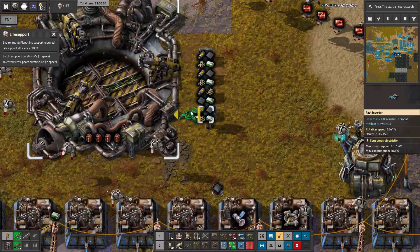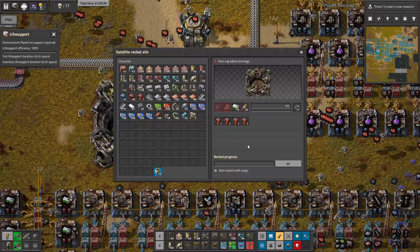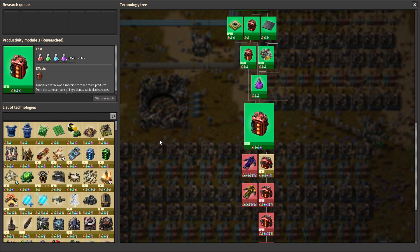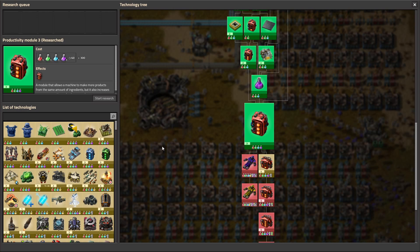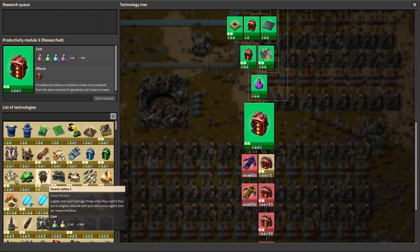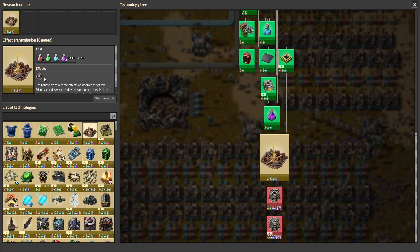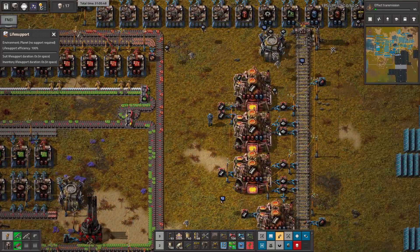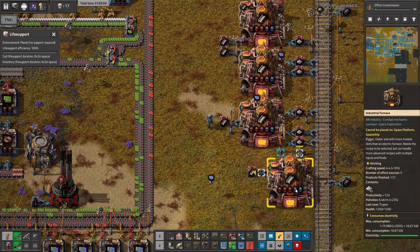And we can start making our rocket. Yeah, it's slowly working — that's pretty good. And maybe we're gonna research something useful. Let's see what we can do. We can go, I think, with the transmitter. Yeah, let's go with the modules — they are pretty useful in every case scenario. So how is this still going? It's going pretty nice.